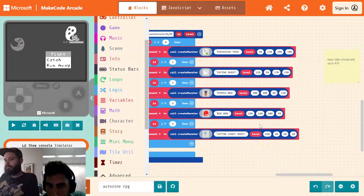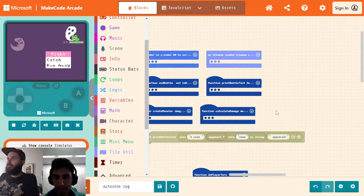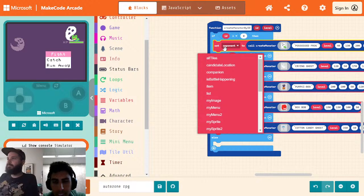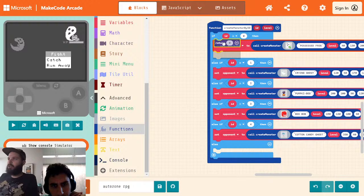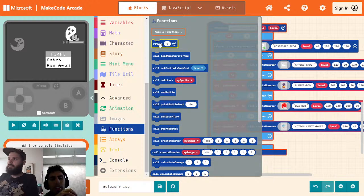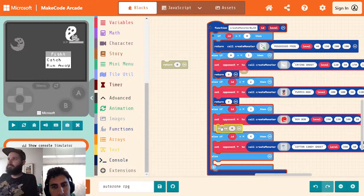So now that we're creating monsters, let's go to where we are starting our battle and call this function instead. Let me get rid of this. We're going to put our opponent right here. Right now I'm setting a variable for all this — instead I'm going to call return on all of these. We're going to be returning our monster. Now it's angry because I'm not always returning something — I'll fix that in a second.